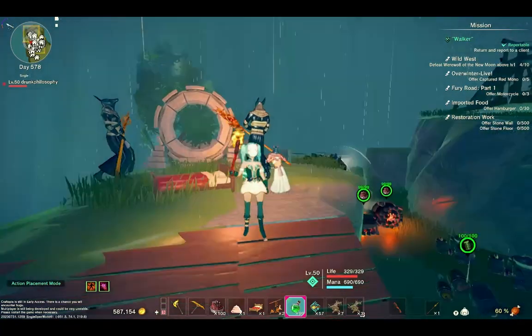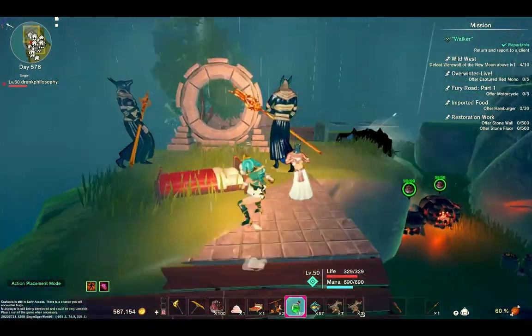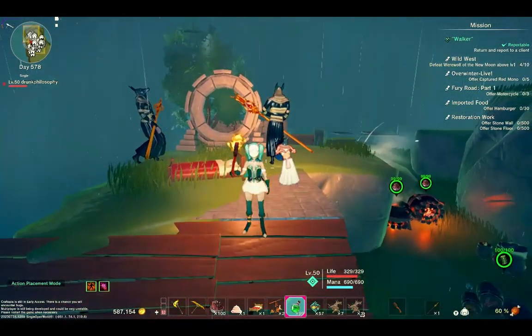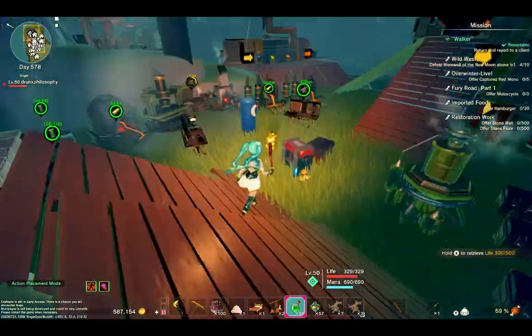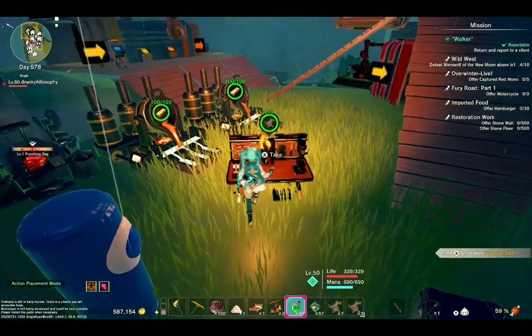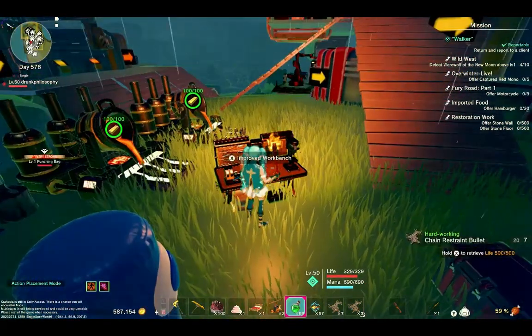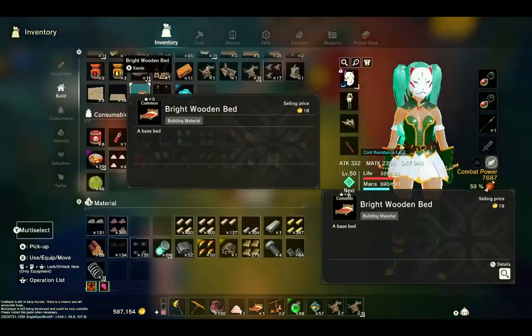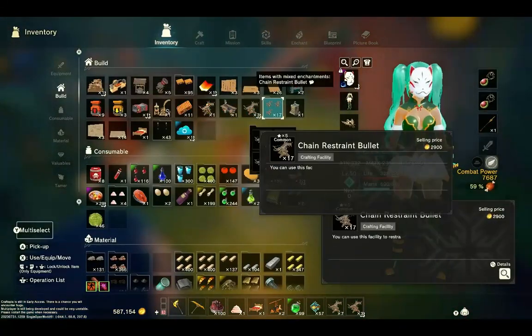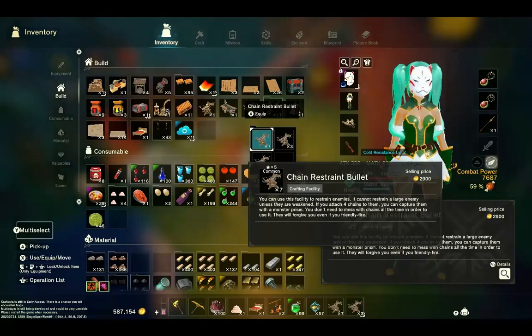I'm not talking about any normal blueprints — I'm talking about good blueprints, beautiful blueprints, blueprints that you've been praying for. One of the blueprints is this right here, what I got made in this bench: Chain Restraint Bullets. I've been waiting for these for so long. It takes four of them to tie down a boss, and then you can monster prism him, capture him, and then tame him.